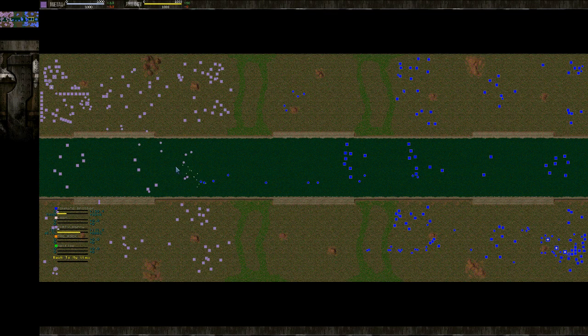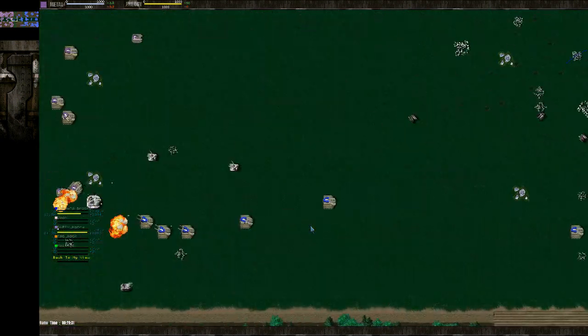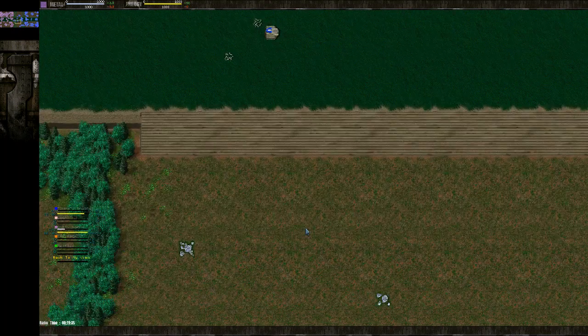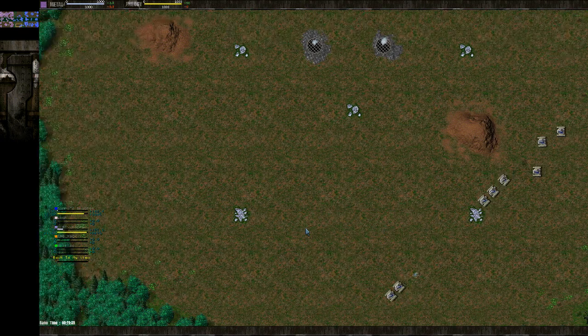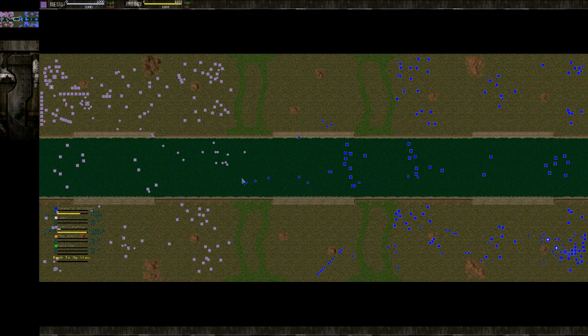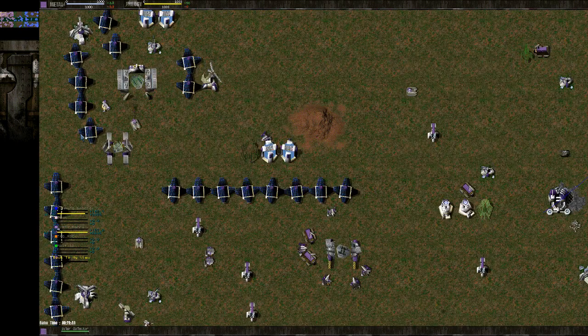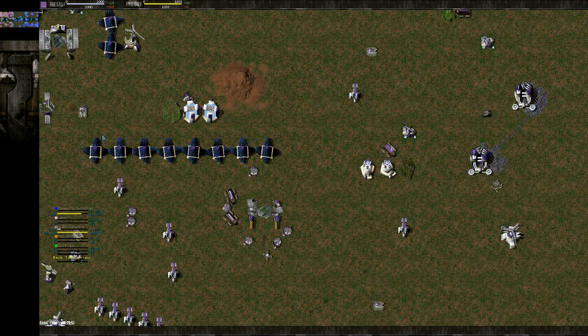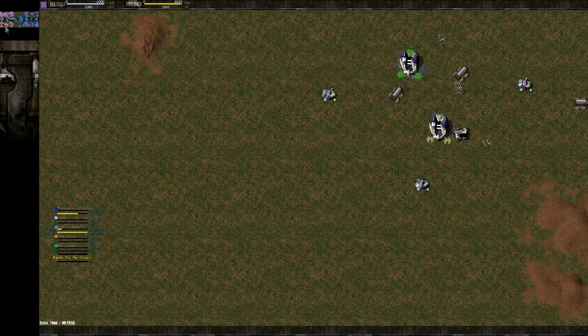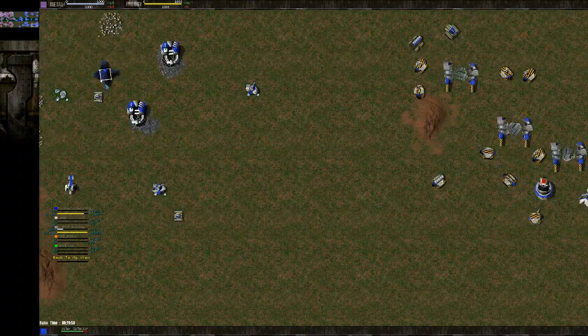It kind of looks even on the minimap now — it's about even. But as you can see, it's even in the economy, but I've got more units. He has only Bulldogs mid; I have some Bulldogs too but I'm coming with the Panthers south, and I think I break down the trees there and he can't catch me because he's only got Bulldogs. I've got three T2 labs, he's got one T2 lab.